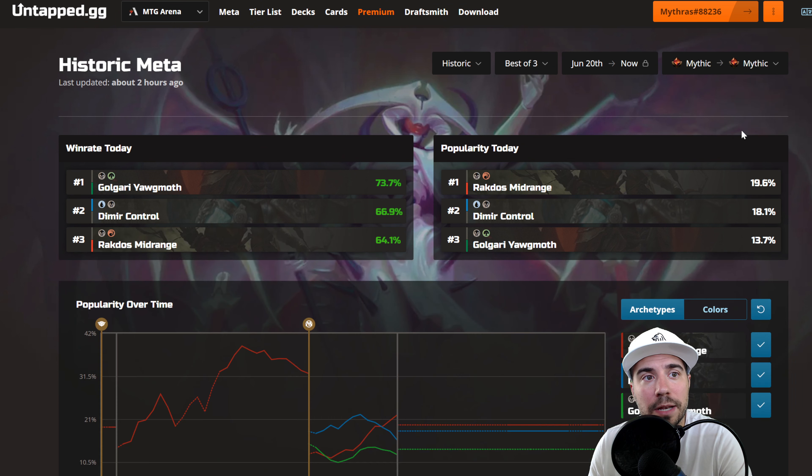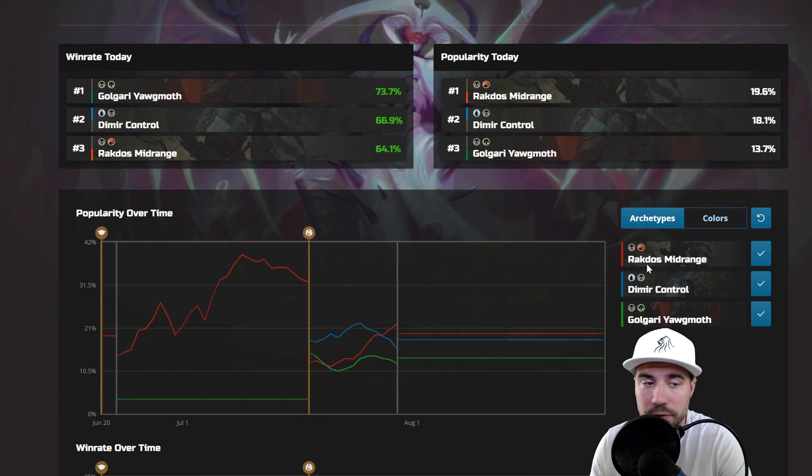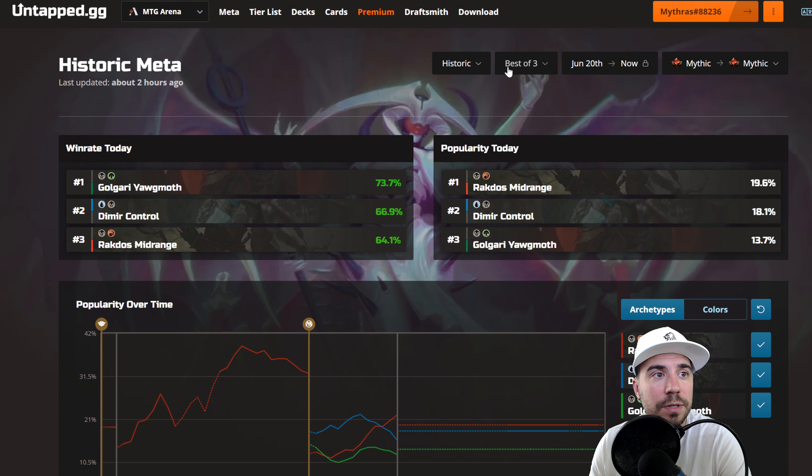Let's go ahead and look at Mythic. At Mythic, we have Golgari Yawgmoth, Dimir Control, and Rockdose Midrange in terms of what's happening.